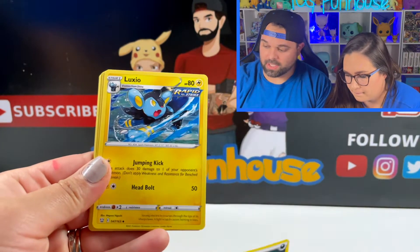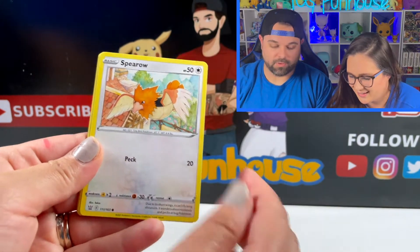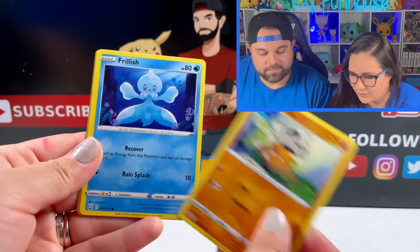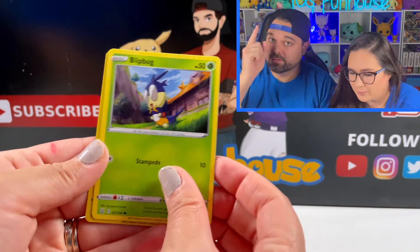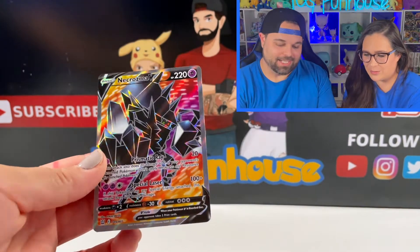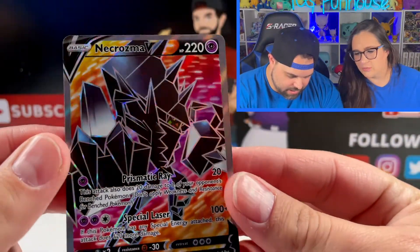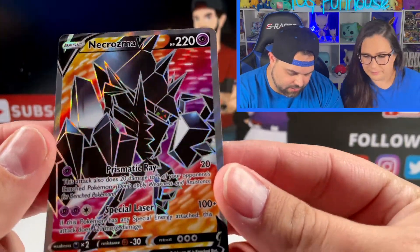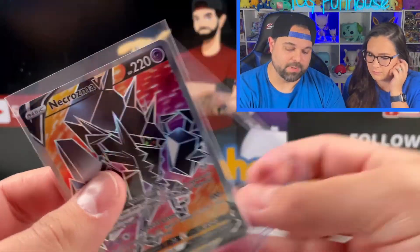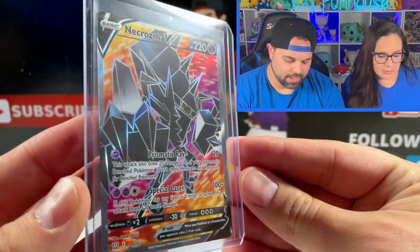Two ETBs and we are way in the gutter on value here so far. Opening more cards: Cubone, Frillish. Amanda pulls a full art — Necrozma V! Look at those colors. I love all the silver that's in this set — the black and silver is fire. Meanwhile, I'm over here complaining about Battle Styles and I pulled the best card in the very first pack I opened. That's why I'm getting the drought now.